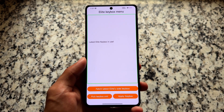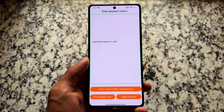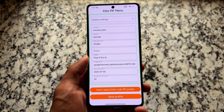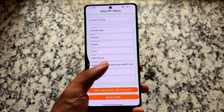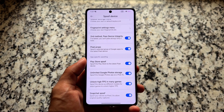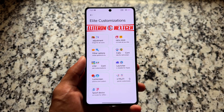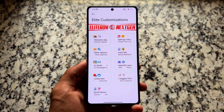First, go to the keybox option and click on 'Fetch Latest Elite Side Keybox' — it will fetch the latest keybox for you. Then click Apply. You also have the option for fingerprint settings where you fetch the latest fingerprint settings and click Save. After doing all of these things you'll be able to pass strong integrity. Sometimes if one method doesn't work, try the other, or enable both toggles together as I did to pass strong integrity.